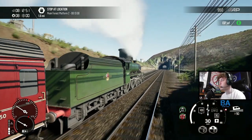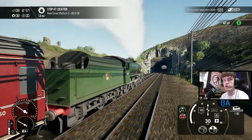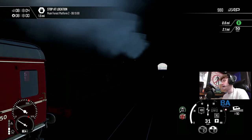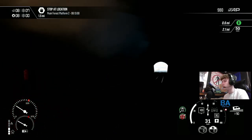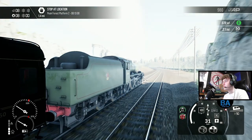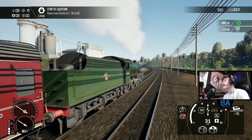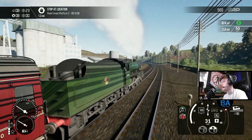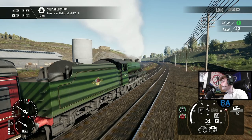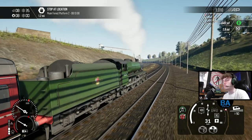I'm slowly learning the stations on this route. From the southern end: Ambergate, Cromford, Matlock Bath, Matlock. And from the other side: Chinley, Chapel and the Frith, Peak Forest, Millersdale. Then you've got Bakewell along there as well. We'll learn them all eventually - hopefully in future we'll be able to drive the route from memory.